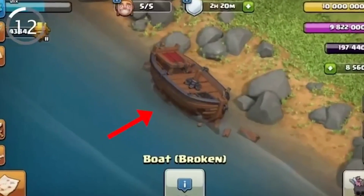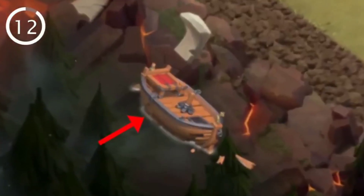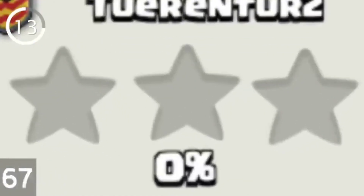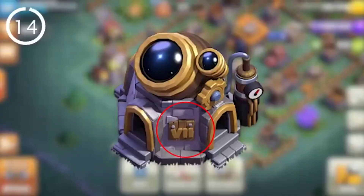Number 12: the boat leading to the Builder's Base was actually teased before its launch — you can see its remains in war bases. Number 13: it's impossible to lose your first battle in the Builder's Base; even if you score 0%, you'll still somehow win. Number 14: on the Starlab and Clock Tower, there are secret Roman numerals to indicate the building's level.